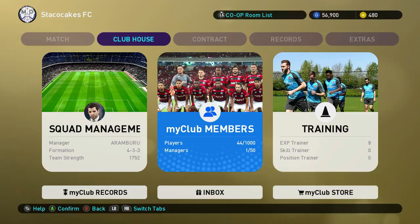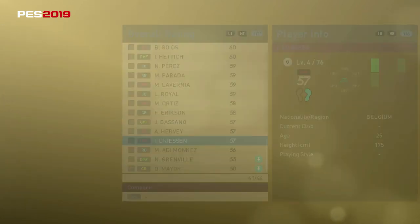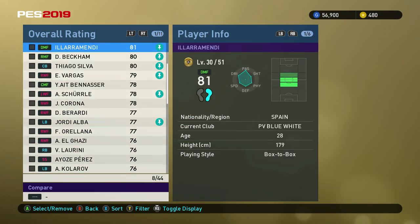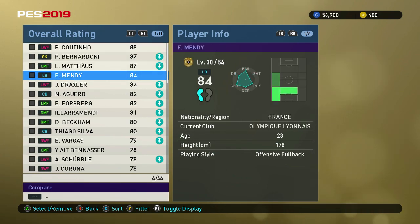MyClub Members is just your player list. You can go back to the older-looking player list by hitting in the right stick — this goes back to what you'd be used to from last year. I actually prefer this view myself; it just shows your players better this way.